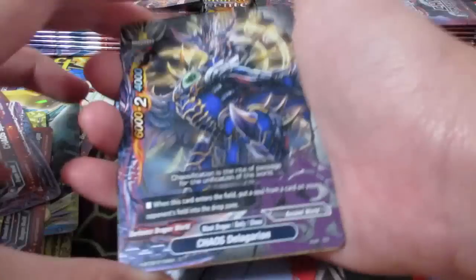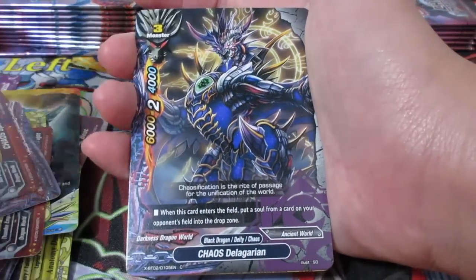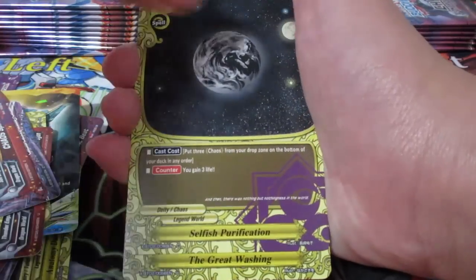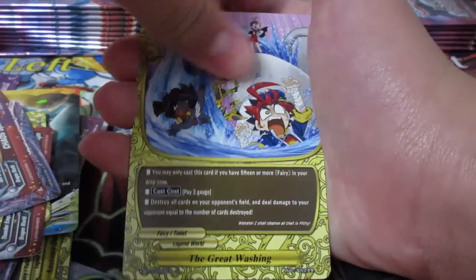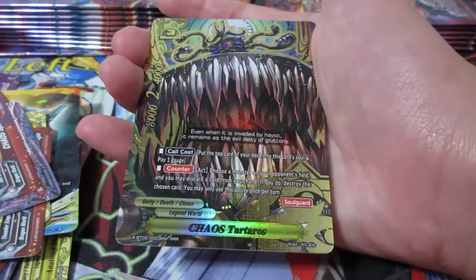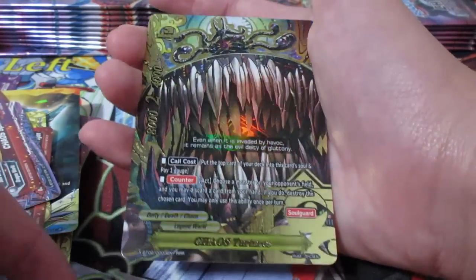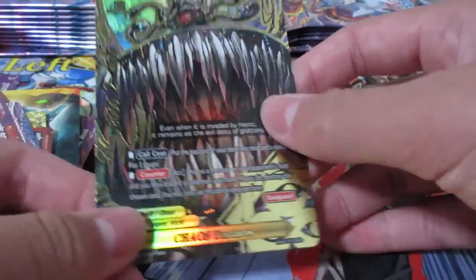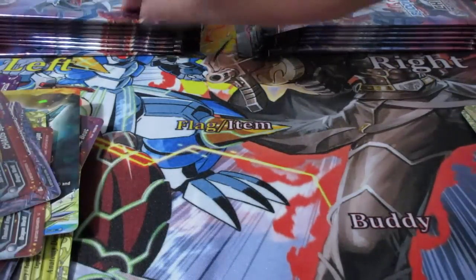I saw something shiny - okay, calm down. Chaos Deligrian. Black Crush Dragon. Double Snake. Selfish Purification. The Great Washing. It's just a triple rare - Chaos Tartarus right there. A really nice counteract that allows you to destroy a monster on your opponent's field. We are getting a ton - I mean a lot of Chaos cards.